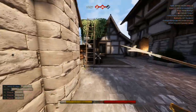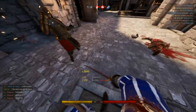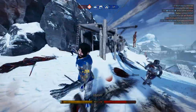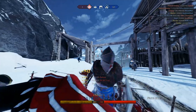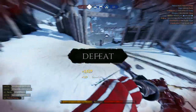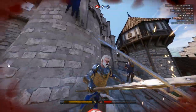Once you have mastered the Mesa and listened to the tips I gave you, you should probably drop the weapon and main a real one. But if you are gonna stick to the Mesa, your Mesa gameplay should now look like this.